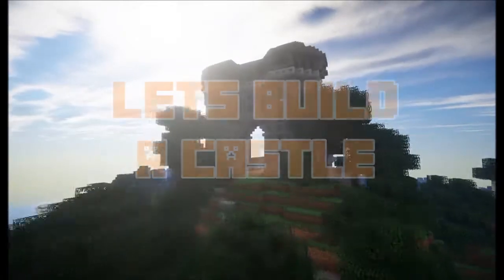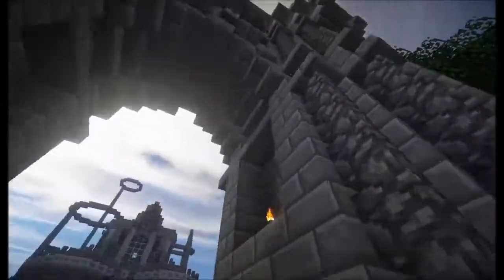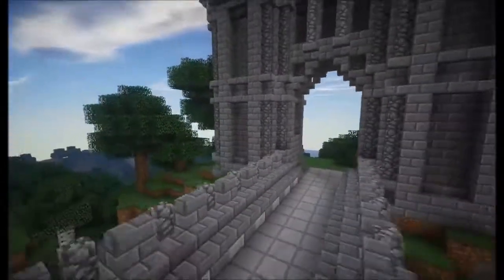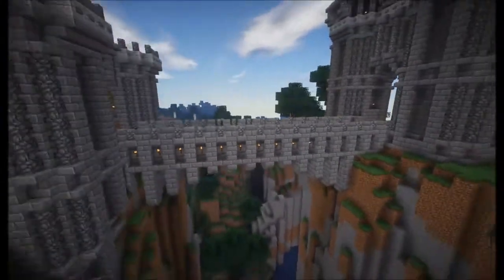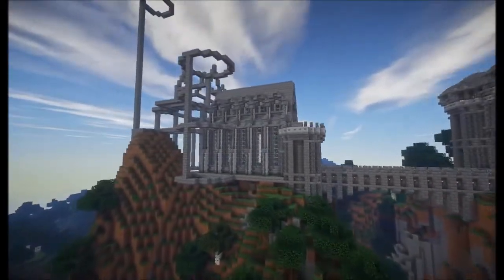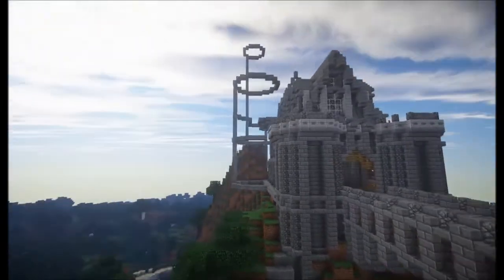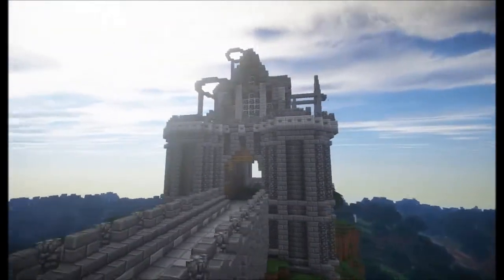Welcome guys to Let's Build a Castle Part 3. As you can see, we go through the gateway we built in episode 1 and across the bridge we built in episode 2. And now in episode 3 we are going to build this grand mess hall that is at the entrance to the main castle.